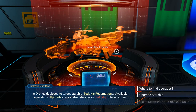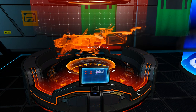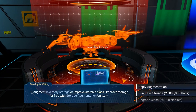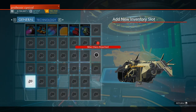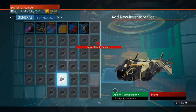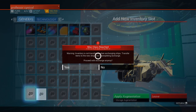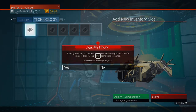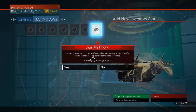Storage augmentations are really easy to get - all you need to do is scrap a ship worth three million or more. I recommend scrapping a hauler because that's when you usually get an augmentation. You'll probably only get one, so you need to duplicate it. You want to duplicate up to about 45 of them.